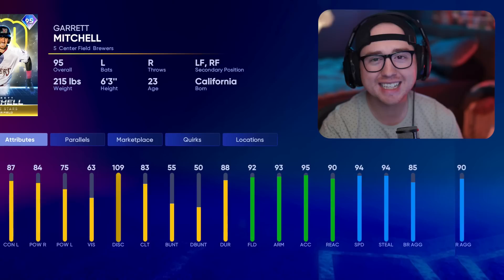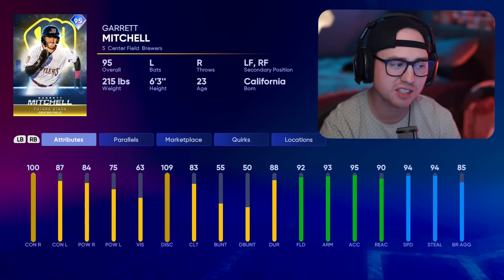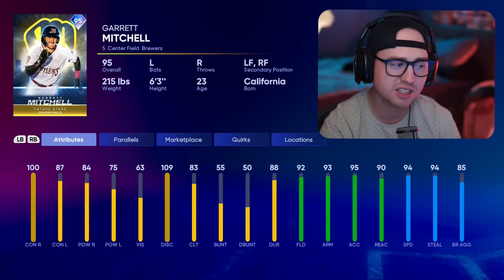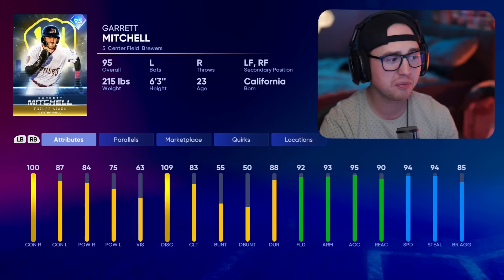Fourth pick is Garret Mitchell from the Brewers — a pretty similar-looking card to PCA with high fielding and high speed, but a little more power than PCA and a lot less on the contact side of things. So for that reason I drop him just under Armstrong at fourth. He does have a solid swing, lots of lefties in this game have solid swings, and he's great defensively as well. At minimum on All-Star I think it'd be a really solid card, but you may struggle a bit on Hall of Fame and higher.